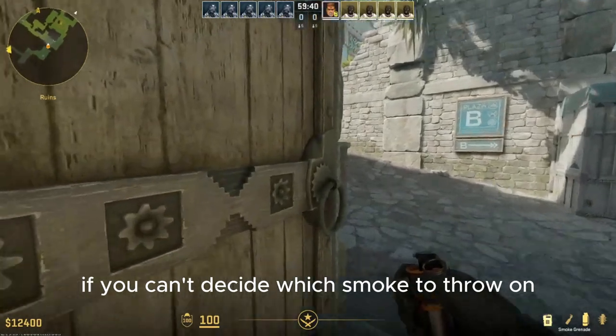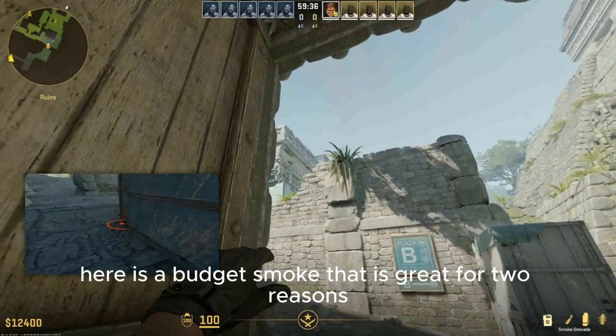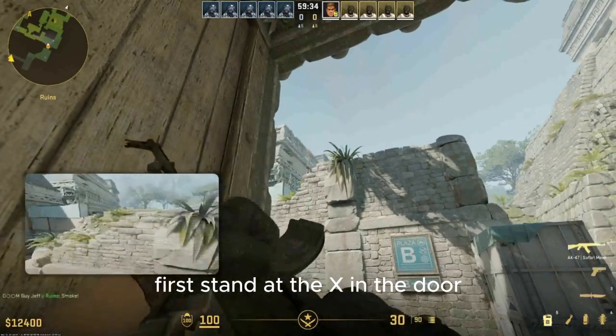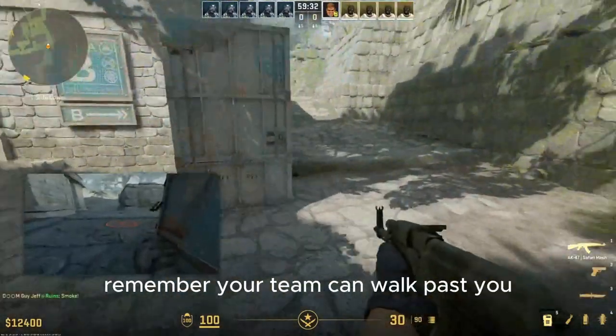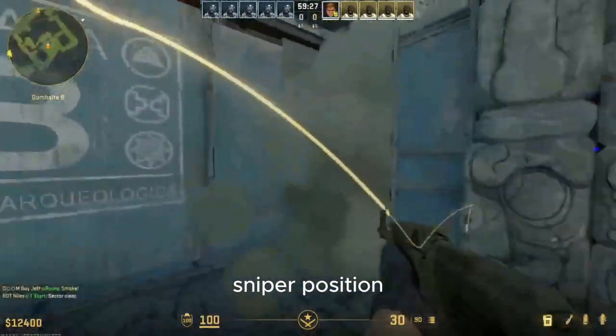If you can't decide which smoke to throw on Ancient B site, here is a budget smoke that is great for two reasons. First, stand at the X in the door, then aim at the dark spot here. Remember, your team can walk past you. This smoke will cover the cave's entrance and back-hall sniper position.